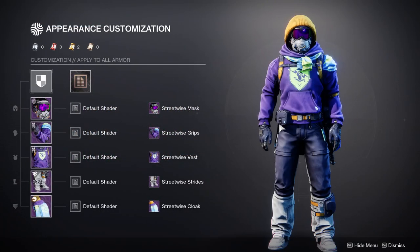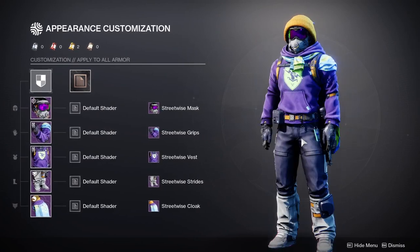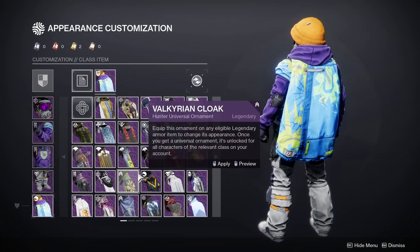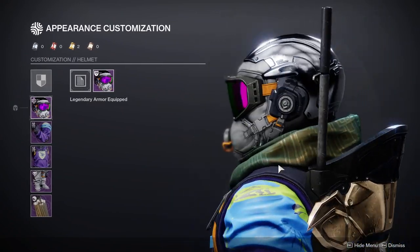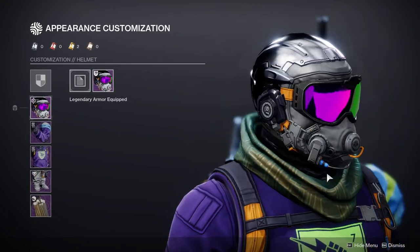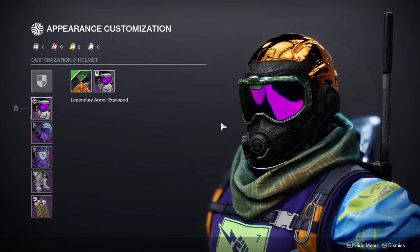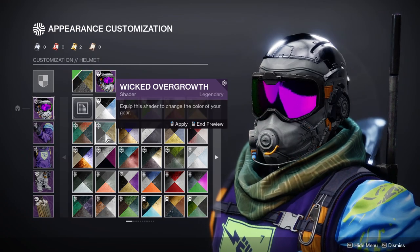So for my Hunter, we have the Streetwise armor set. It looks pretty cool — I love the beanie. So for the helmet, let's look at that first. The helmet looks pretty cool; I think it's one of the coolest pieces of the set, if I'm being honest. But the one thing that kind of irks me is the fact that the purple and green visor color will never change. So if that bugs you, sorry to say it's going to stay there.